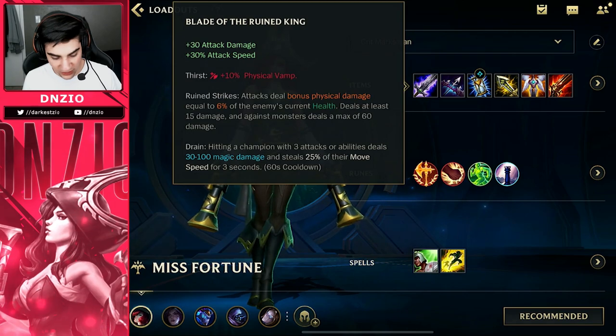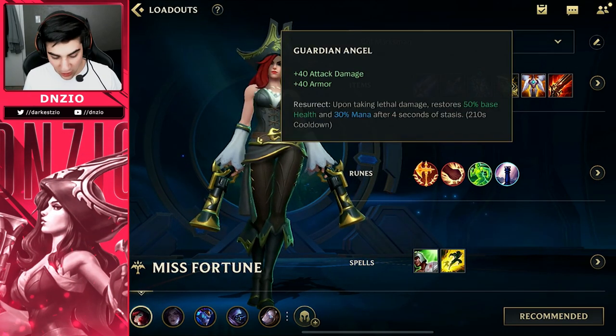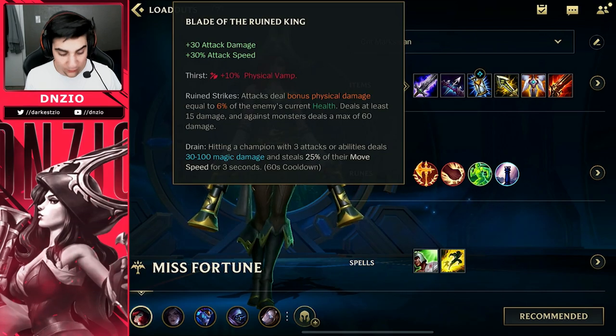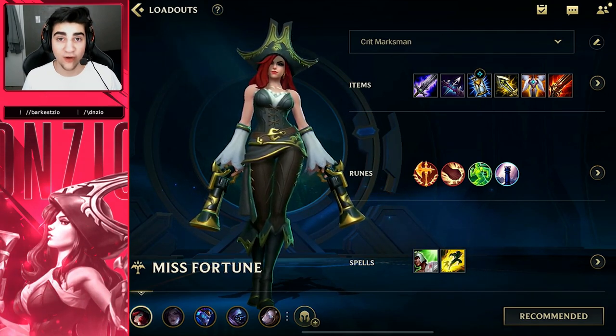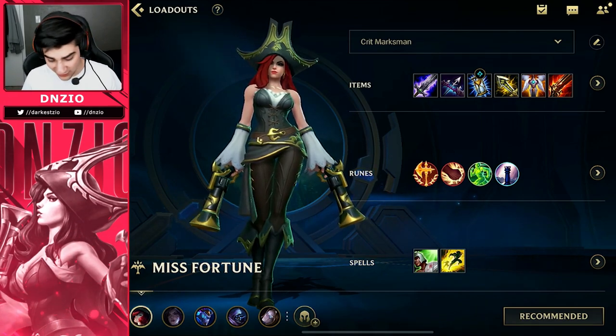First item you'll be getting is Blade of the Ruined King. Then you're going to get Mortal Reminder with Stasis, Infinity Edge, Guardian's Angel, and Rapid Fire Cannon. This is a very strong build because not only do you get a power spike in the beginning of the game with Blade of the Ruined King, but this entire build is made so Misfortune can still be good in the late game without falling back in damage.